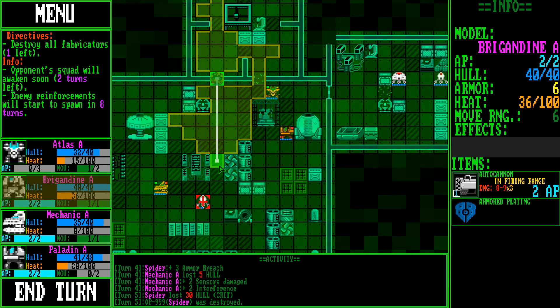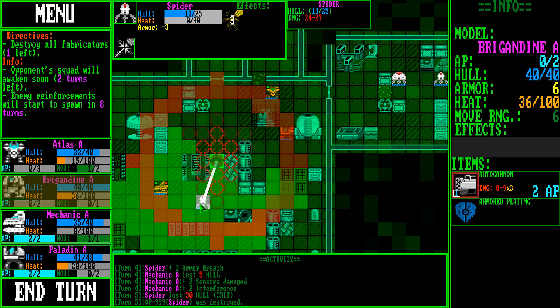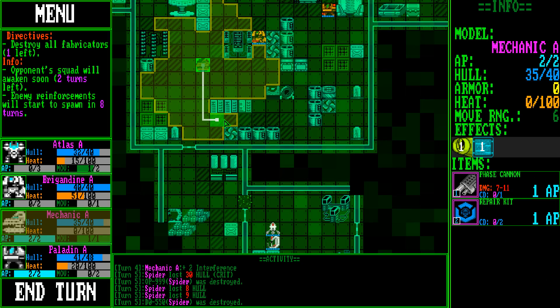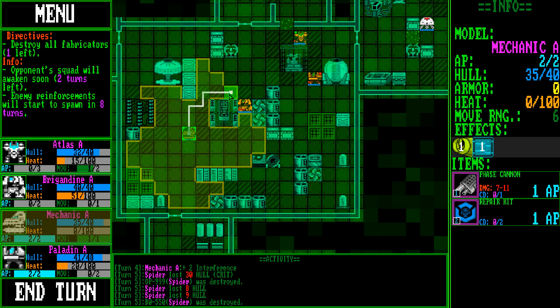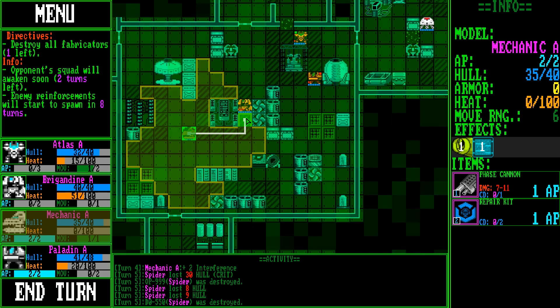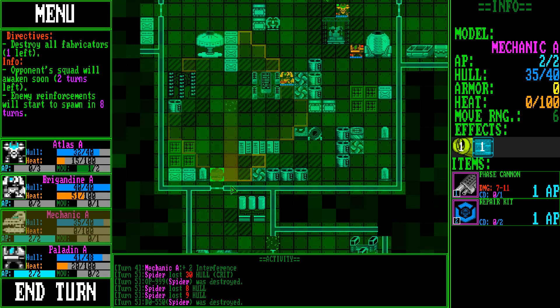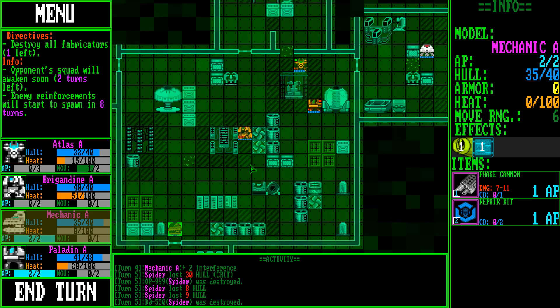We've got one from down here — let's go help our mechanic out. There you go. Mechanic — he's going to crank out some more folks. Let me keep you up here — you're not really a fighter. Get out of here and blast him.